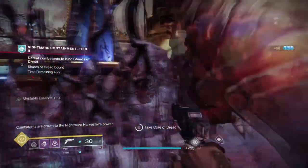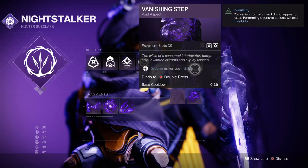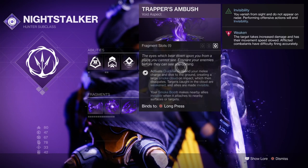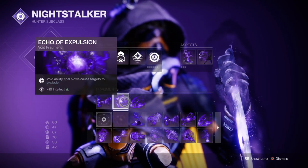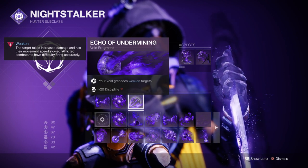You can push this weapon even further by using Void 3.0 buffs such as Vanishing Step and Trapper's Ambush Aspect, which will allow us to go invisible on demand and quickly get out of danger. You'll then want Echo of Remnants for longer-lasting grenades, Echo of Explosion for Void final blows to cause Void detonations, and Echo of Undermining for a defensive debuff on targets.